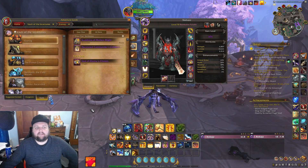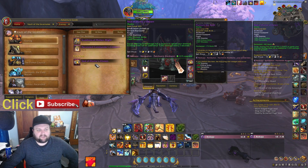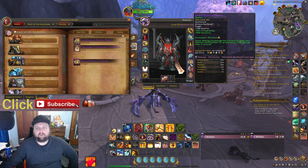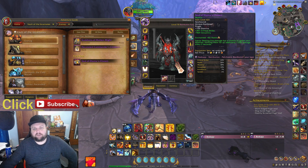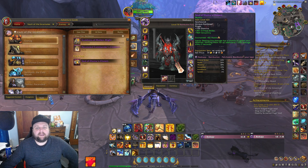Hey everybody, it's Kneecap here. In this video I'll be talking about the Fire Ring from the Vault of Incarnates, also known as the Seal of Deurnus Chosen. I was lucky enough to get this out of my vault this week on mythic level, so I have a 421 version of it, which is really cool and really good to have — I'm pretty pumped about it.